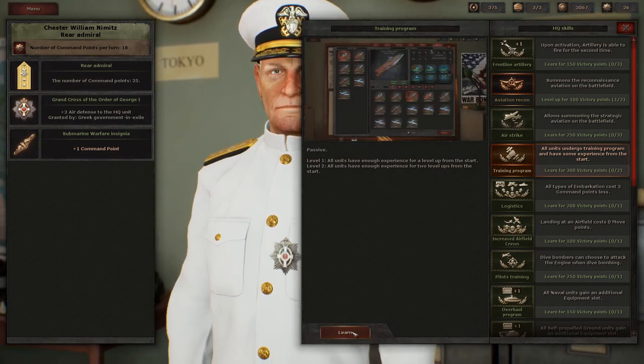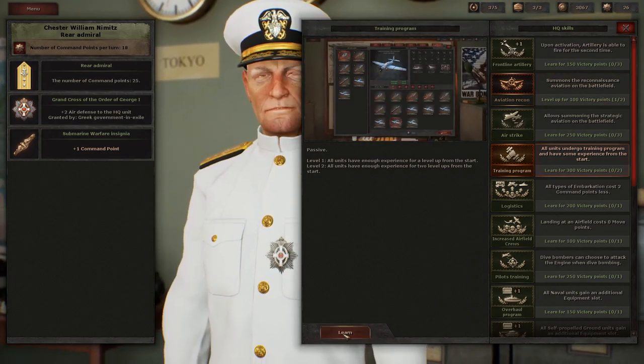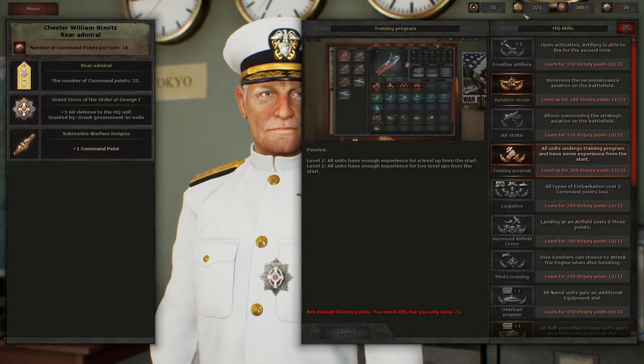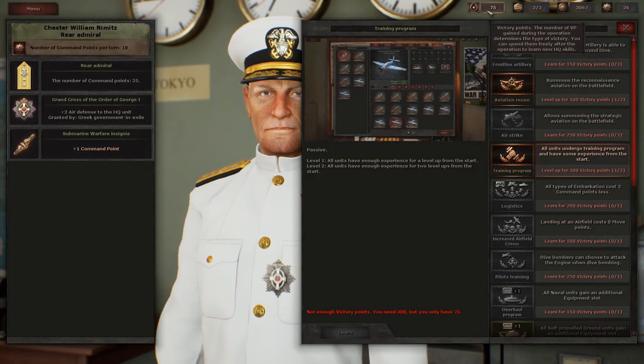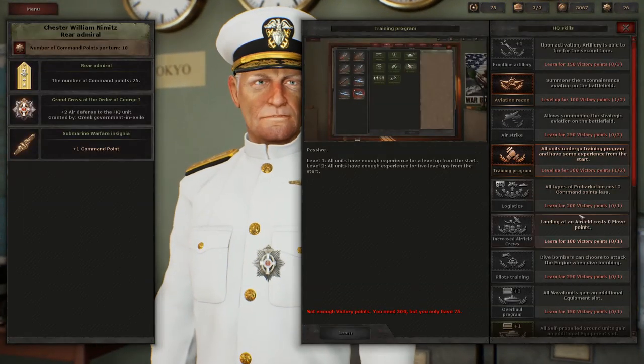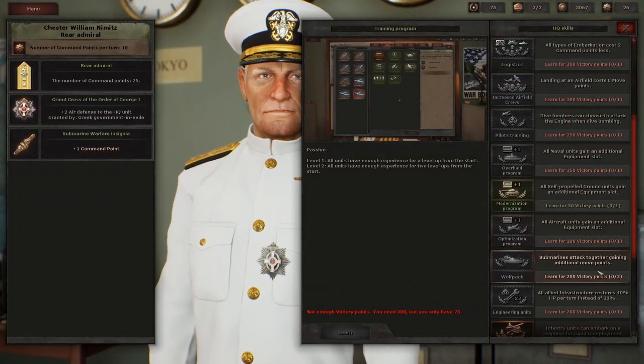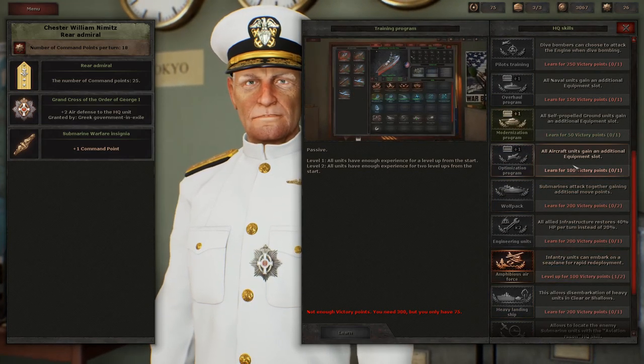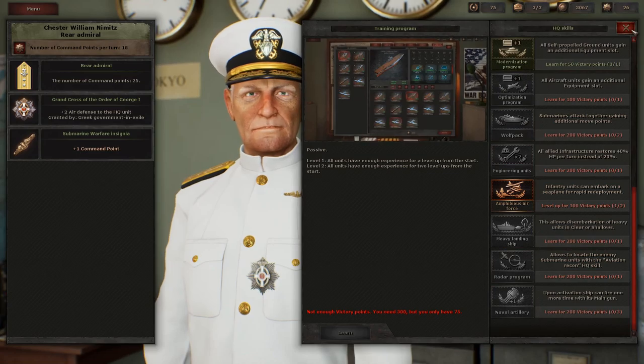The Training Program also applies to new units we'll be getting before we start the next battle. It does require all of the victory points we had, so unfortunately I don't think we can get anything else. Let's go ahead and get the Training Program — it's just too good to pass up.